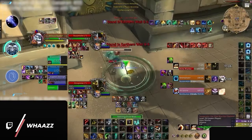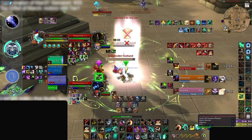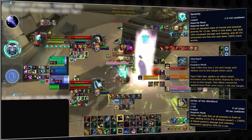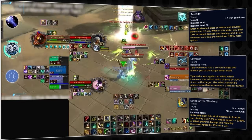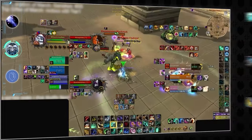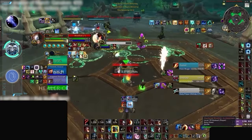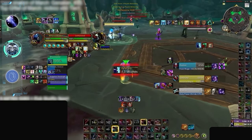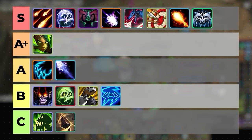Windwalker Monk was another spec that was hard to rank. Without question, Windwalker burst is lethal. Serenity combined with Skyreach comboed into Fist of Fury and Strike of the Windlord can cause Monks to deal an absurd amount of damage in a short time, usually during a stun, making it difficult to avoid. Since Skyreach can technically be used on multiple targets, Windwalker burst can be AoE. The crucial downside is Serenity's 12-second duration — any full-duration CC like Polymorph, Fear, or Cyclone cuts its value in half. Since the damage is just so unquestionably scary, we're putting Windwalker on the S tier.